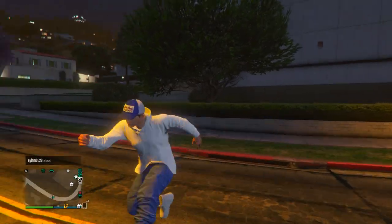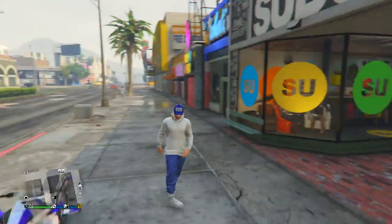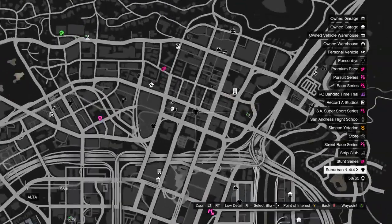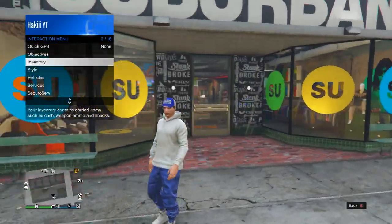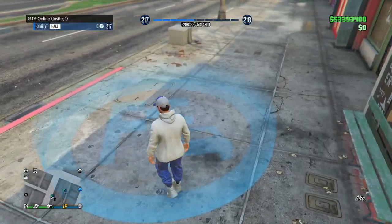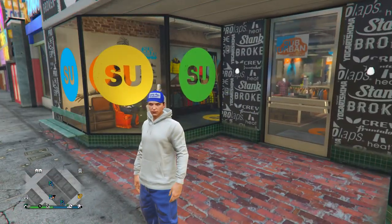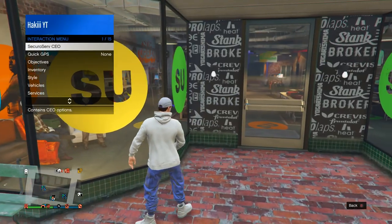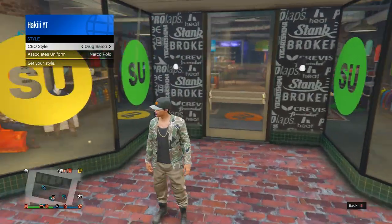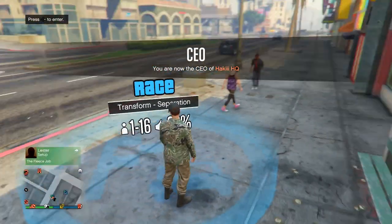Next up are the tan joggers, which are by far the easiest joggers to get in the game. Head to this exact location on the map, next to a specific clothing store. Open the interaction menu, go down to hide options, go into jobs, and make sure you set it to show — you'll need that blue job circle. Then open the interaction menu and register as a CEO. Go into the CEO menu, then Management, then Style, and scroll until you find an outfit with the tan joggers called 'The Warlord.' Set it to that one.